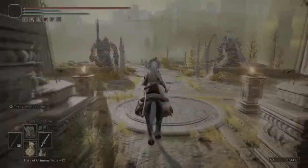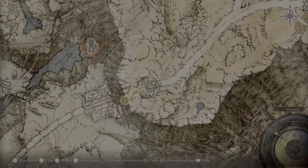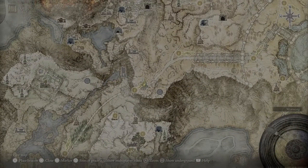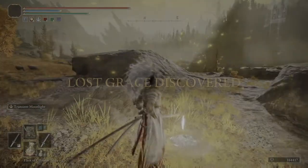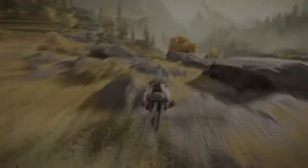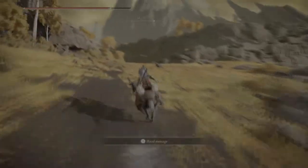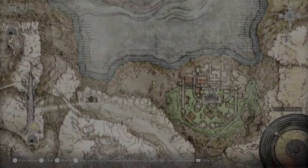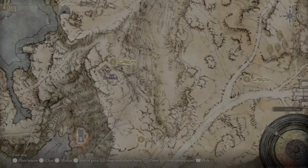Starting from the Dectus Lift, which you'll find in the Liurnia Lake area a little bit later on in the game — you're looking at it about here. Starting from there you're going to want to go roughly northwest for a little bit. You'll find a Site of Grace just here right next to the lift. Just follow this path all the way across and then drop down off this cliff face when it gets a little shorter. You might have to go around a bit longer if you can't take the fall damage. Then you'll hit this Site of Grace here — this is the Erdtree-Gazing Hill Site of Grace.